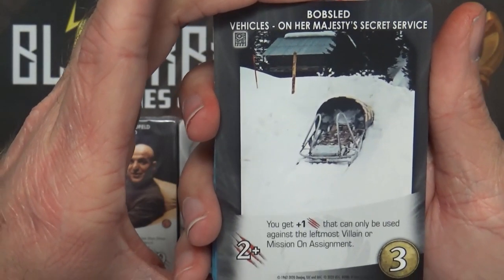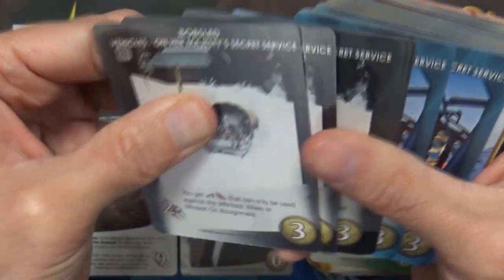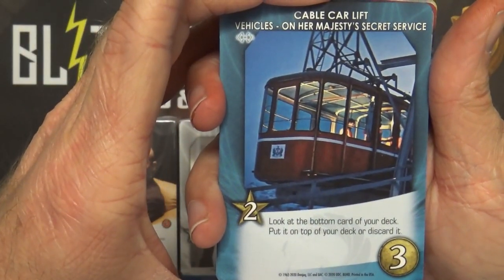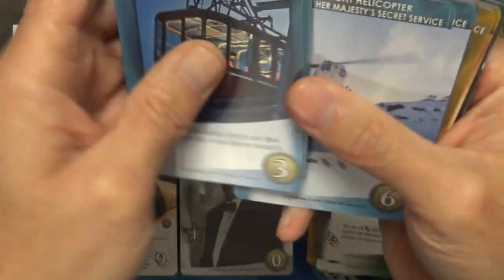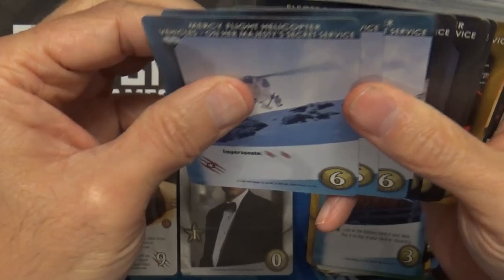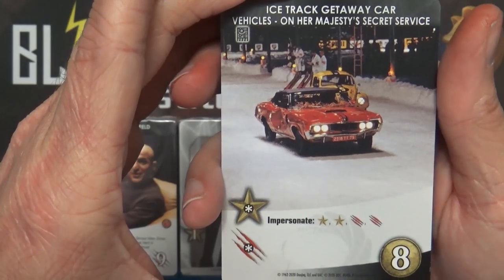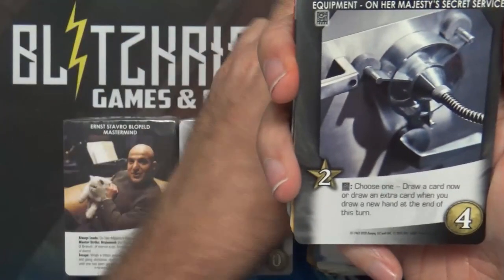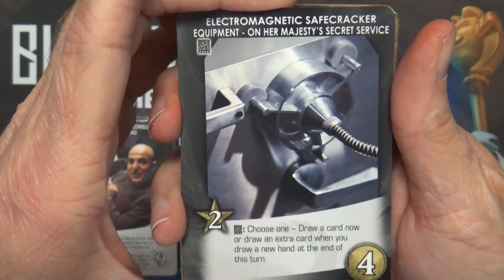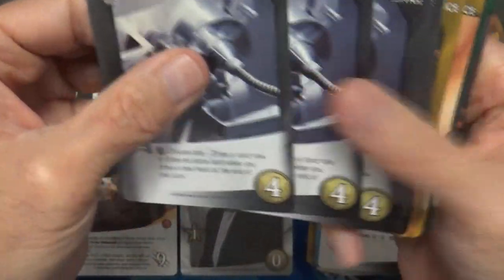On to vehicles. On Her Majesty's Secret Service: the Bobsled gives you plus one strike that can only be used against the leftmost villain or mission on assignment - five copies. Cable Car Lift - look at the bottom card of your deck, put it on top or discard it - five copies. Mercy Flight Helicopter - Impersonate, double strike, three copies. Ice Track Getaway Car - Impersonate, double recruit, double strike. Electromagnetic Safe Cracker - Technology Trigger: choose to draw a card now or draw an extra card when you draw a new hand at the end of this turn - five copies.